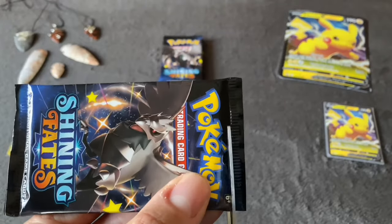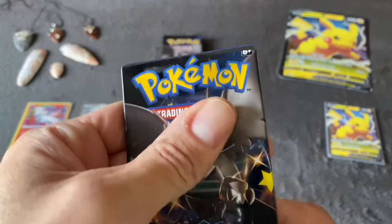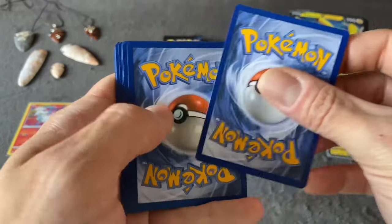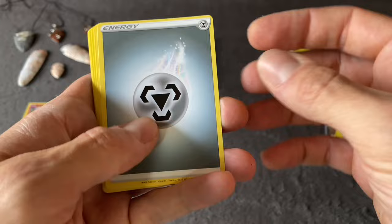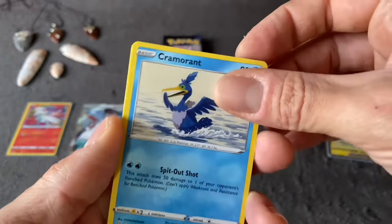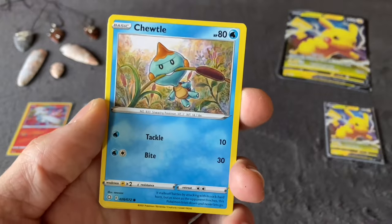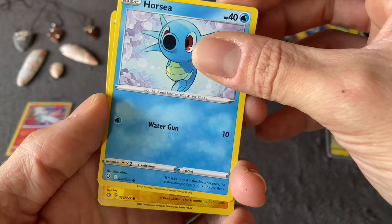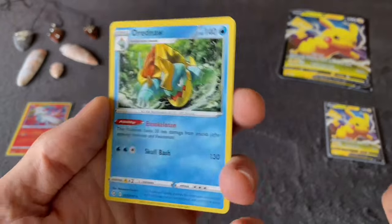Pack nine — moving on to our third Pikachu V Box. Metal Energy, Team Yell Towel, Cramorant, Rotom, Morpeko, Yanma, Choodle, Cufant, Horsea, Shinx Reverse Holo, and the Drednaw.